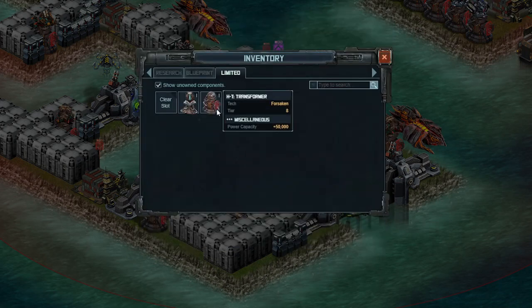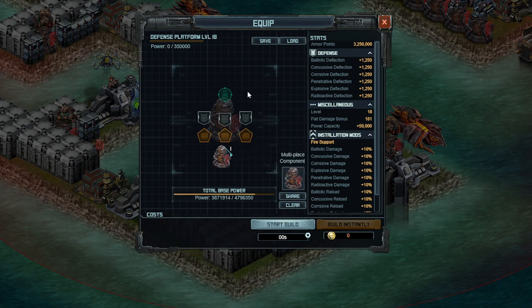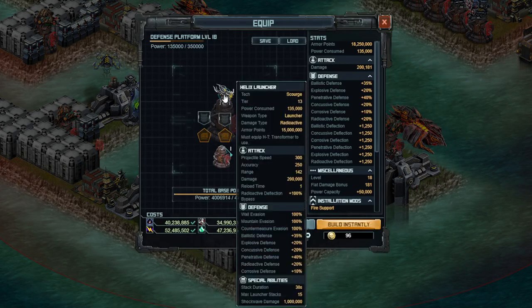Obviously, this is a heavy turret, so in the current game you need to have a HT transformer. Nothing too much you can do about that one. The weapon is the Helix Launcher. Overall, this thing is pretty powerful. Keep in mind, we did have the stat compression recently, so that 1 million shockwave damage and 200k base damage is actually relatively high and should start to hurt holes with low radioactive defense, specifically the Baron.